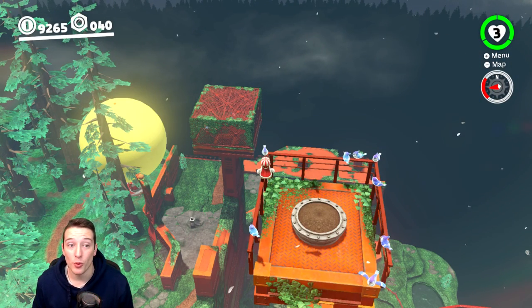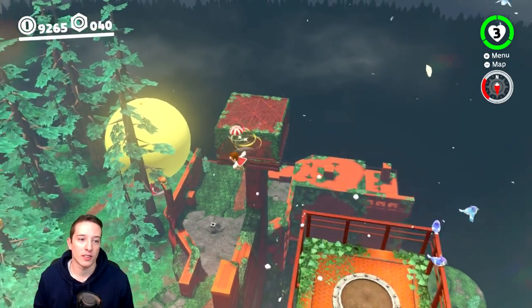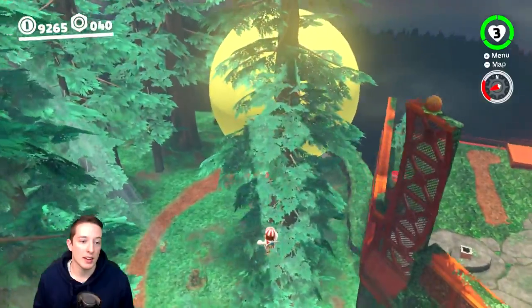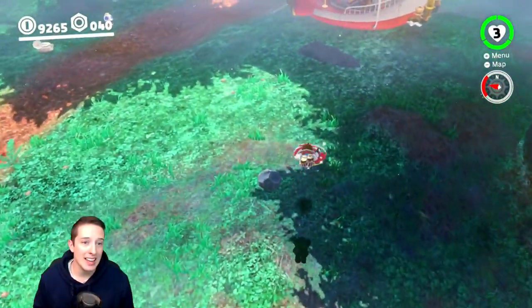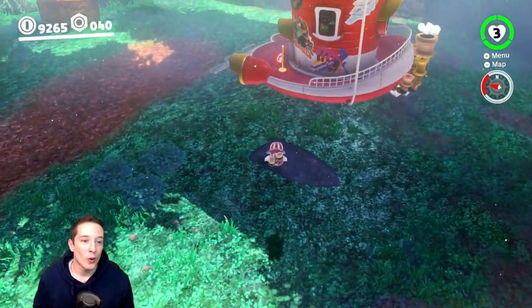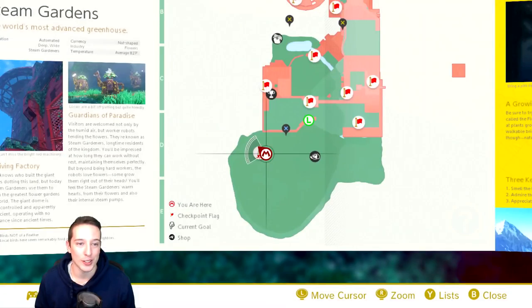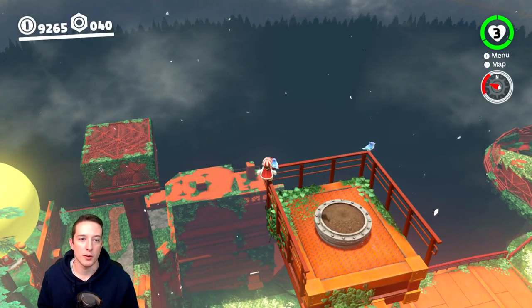All right, here we go with our first attempt. We're gonna do a cap throw cancel and see how we do. Okay, that's not bad — pretty darn close for our first attempt. Let's give it another shot, go at a little bit more of an angle this time and see how we do.